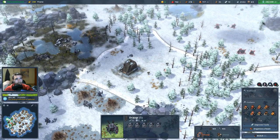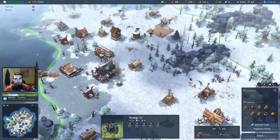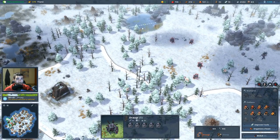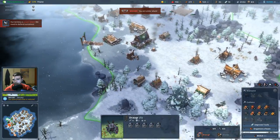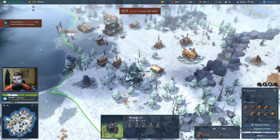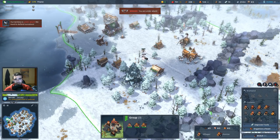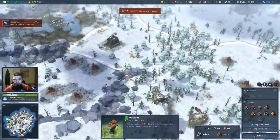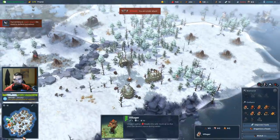Watch out: if you clear tiles around the Kobolds they will start colonizing them. So be aware — take the tile right away if you want it beside the Kobolds. Don't clear it out and then wait before colonizing it, especially if you want to maintain a good relationship with them, because after you attack them it won't be easy to get them back in a good mood.